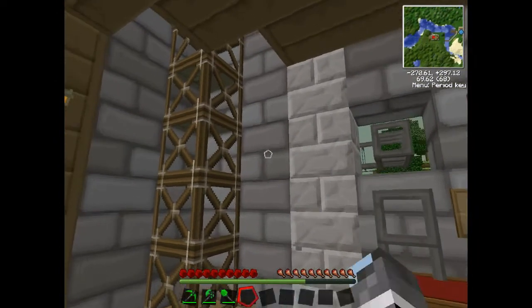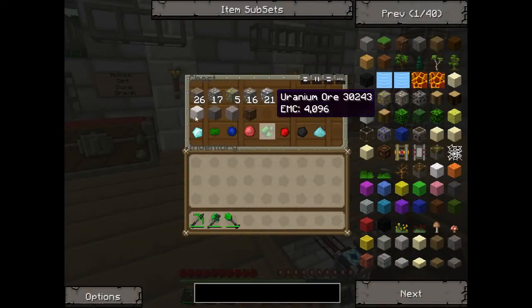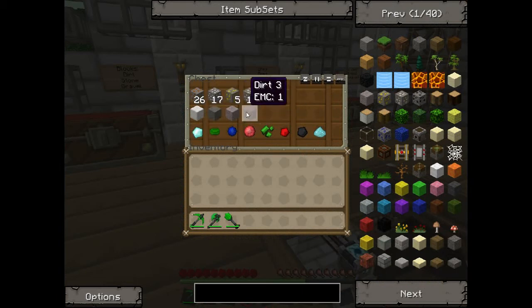I didn't really like the pipe going into the building, so I prepared myself for sorting. I mined all these and got one of each from the chest because I already have these materials. These are just basic things I'd probably find in what the quarry would find. Let me just turn my volume down.